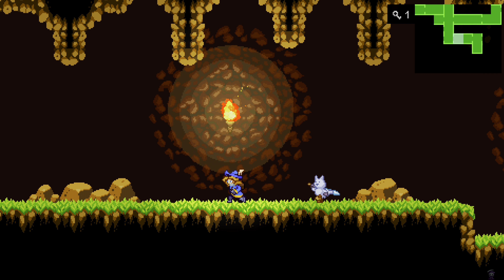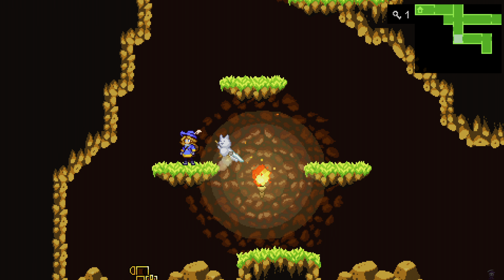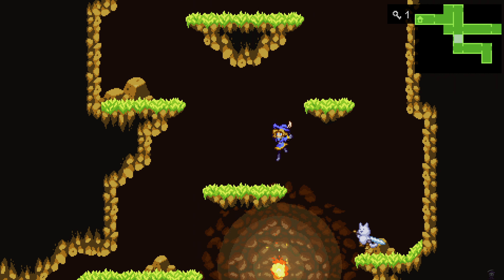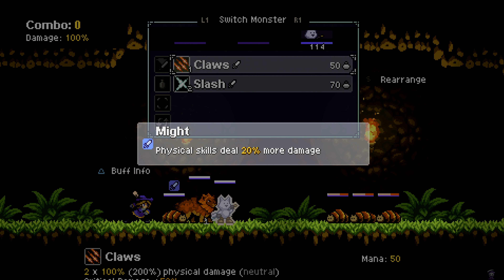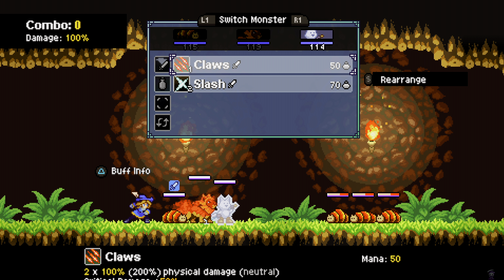We need to go this way. Back up. Ouch. All right. Let's fight these bugs. We can level up. We got an attack buff — looks like it. Physical damage deals 20% more damage. It's not bad, actually.